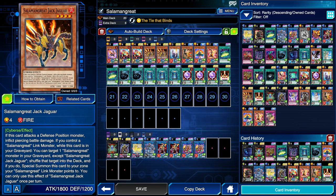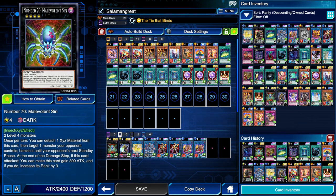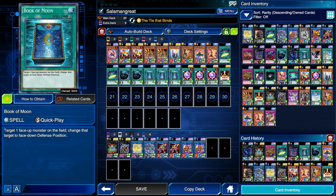I believe Jack Jaguar's grave effect to summon itself is the best because it doesn't require you to lose any card or field advantage. With all these options, it can be very easy to mess up, so I'm going to show you multiple combo tutorials. But before we get there, let me talk about tech options. In this particular deck I have MST, Book of Moon, Malevolent Sin, Steel Swarm Roach, Nightmare Unicorn, and Ningirsu the World Chalice Warrior. Strictly speaking, these are not mandatory cards — here's a list of cards you can play instead. None of them are incorrect options; the ones I've picked fit best with my play style and the current format.